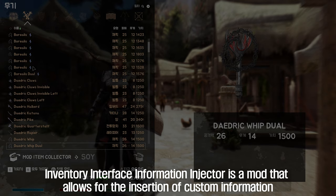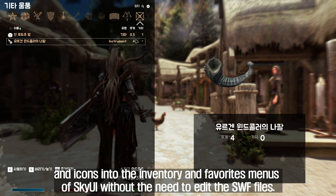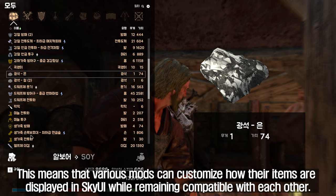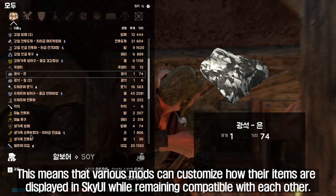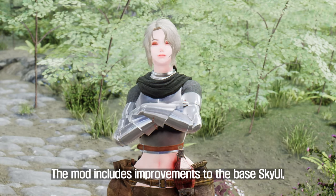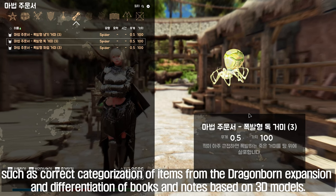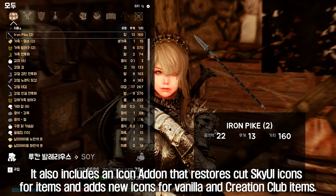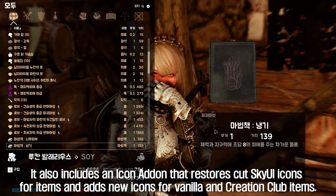The fourth is the Inventory Interface Information Injector. This mod allows for the insertion of custom information and icons into the inventory and favorites menus of SkyUI without the need to edit the SWF files. This means that various mods can customize how their items are displayed in SkyUI while remaining compatible with each other. The mod includes improvements to the base SkyUI, such as correct categorization of items from the Dragonborn expansion and differentiation of books and notes based on 3D models.